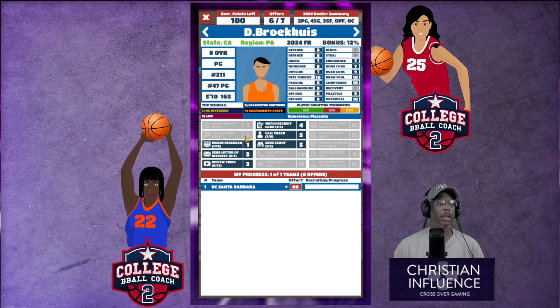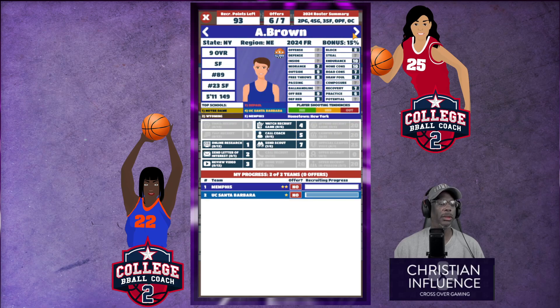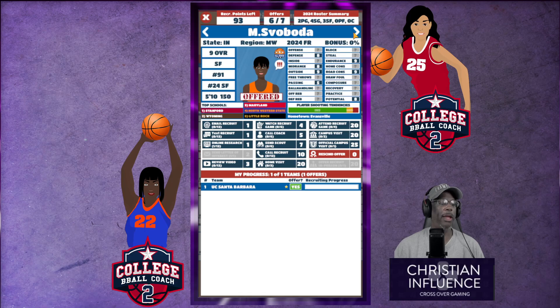That point guard is an eight. Regis is 156 and 35. Rojelio is from New Jersey — a local girl. We're going to go ahead and offer her, and definitely send a letter of interest. D. Johnson — we offered her and no one else is recruiting her, which I don't get. We're not gonna call her though, we're just gonna call her coach this time.